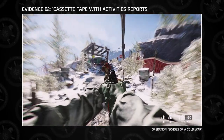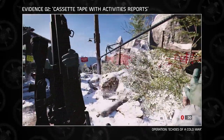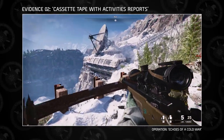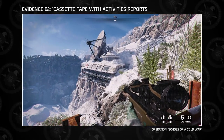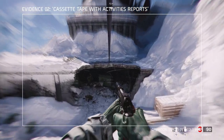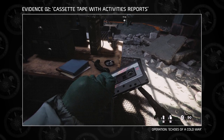The second piece of evidence, the cassette tape with activities reports, can be found in the mission Echoes of a Cold War. Revisiting Mount Yamantau as Mason alongside Woods, progress towards the old Soviet SATCOM building. Eliminate the snipers, use the zip line to enter the building, and you will find the cassette tape on a table in the middle of the comms center.